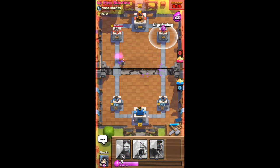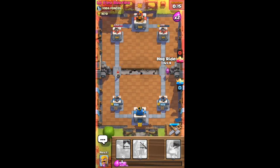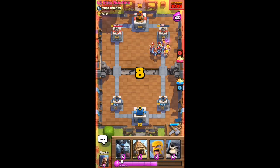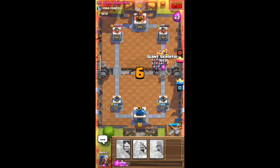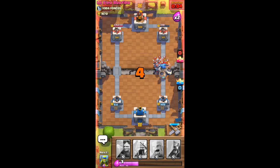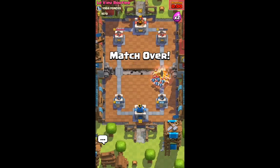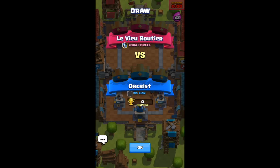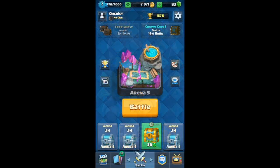We have to react fast, we do not want to lose. We got that down - this is pretty even. I can't believe I'm actually evening with this guy. Let's lightning, then put my hog down. He has those barbarians. It's a draw. We didn't get any trophies but we drew against a level eight player. If I had a little more time I probably could have taken down that tower.